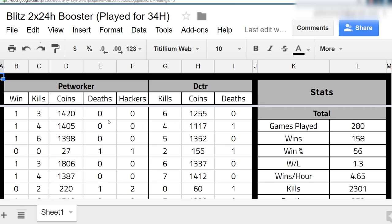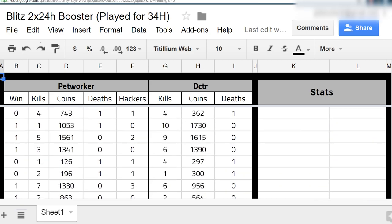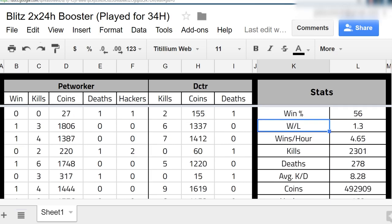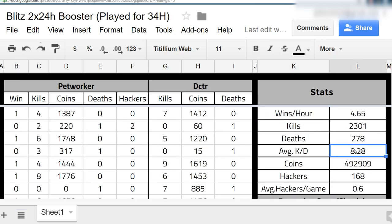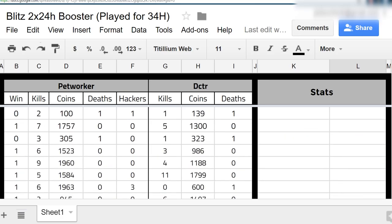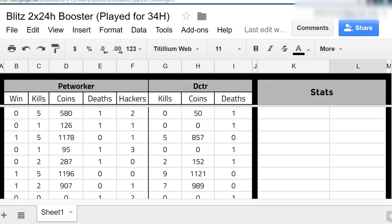To conclude, I'll be giving you all access to view the doc that Doctor and I created over the two quad booster days. In this doc you'll be able to see the wins, kills, coins, deaths, and hackers we got every game, as well as additional stats such as win-loss ratio and kill-death ratio. It's all in the description and you all have access to it.